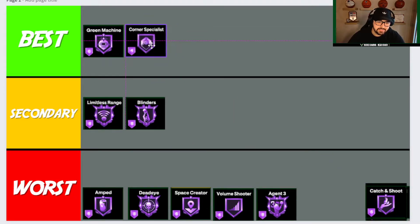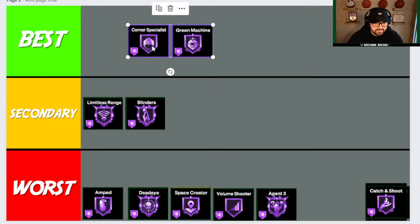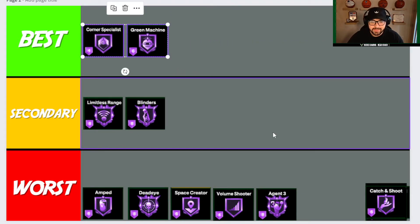Next badge is Corner Specialist, and that goes to Best. As a lock you're in the corner and you need to be able to hit your shots — that's the number one thing you need to do on the offensive side. You're going to play defense for 24 seconds, come down, the point guard does all the work, and you need to hit your shots. Corner Specialist combined with Green Machine gives you a great boost. It also kicks in on corner mid-ranges and I believe on corner fades as well, so it's a must-have badge.